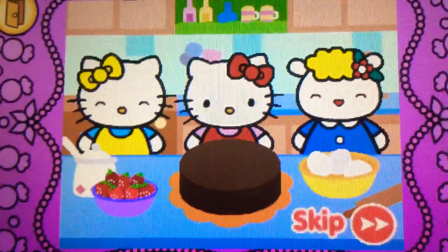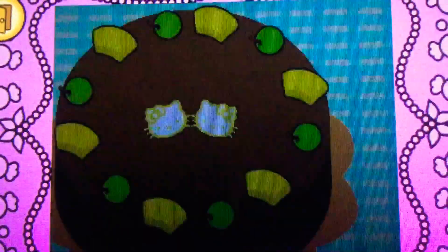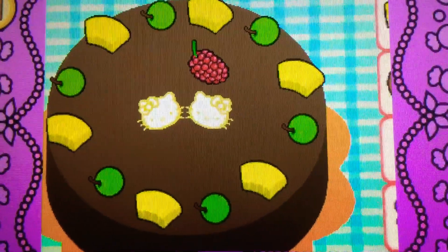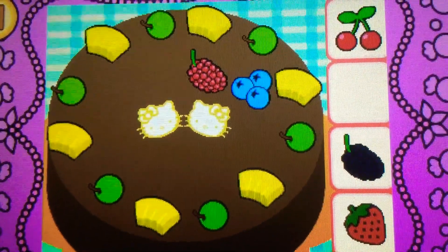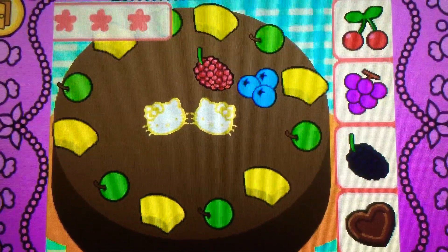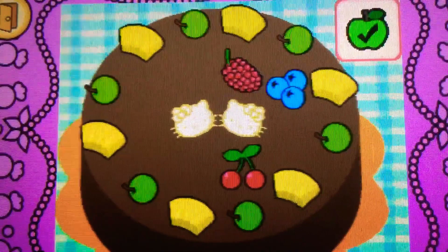Hello Kitty and her friends think the food is delicious. Hello Kitty and her friends would like some more. Help Hello Kitty decorate the cake. Drag the raspberry on top of the cake — it's a raspberry, it's red. Drag the blueberries on top of the... yes, they're blueberries, they're blue.